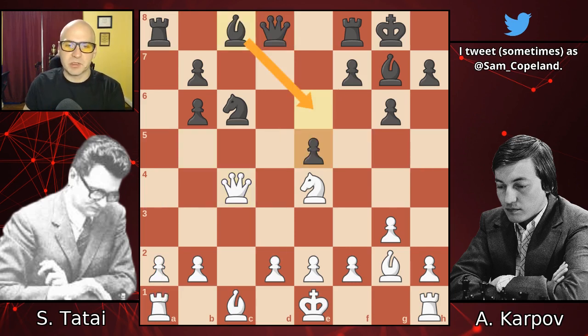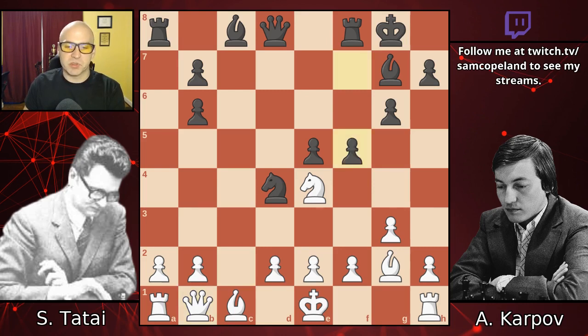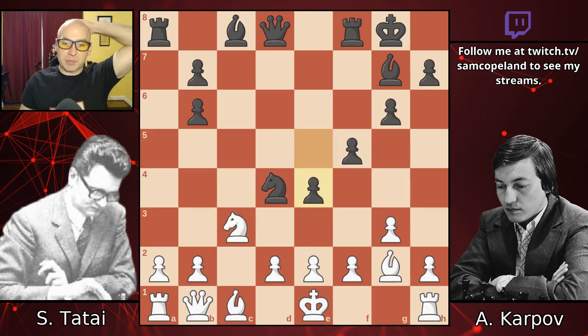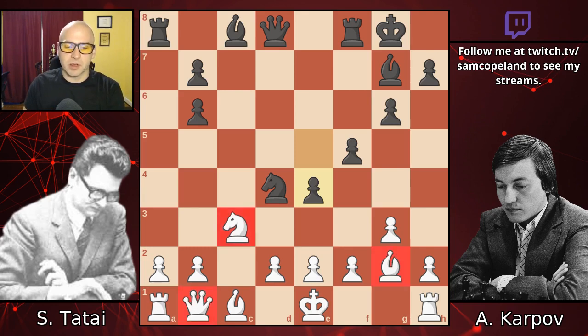Pawn e5, threatening bishop b6. The queen simply steps back. Knight d4, attacking the queen again, and queen b1 — queen d1 was also possible, but the queen tries to get out of the way. Now f5 pushes the knight back, and e4. If Kasparov was playing the black pieces instead of Karpov, I would have bet on the more aggressive move f4, the more confrontational move f4. But Karpov's a different kind of attacker. He loves control when attacking, and instead he plays e4, which restricts all of the white pieces and makes it harder for white to break out.